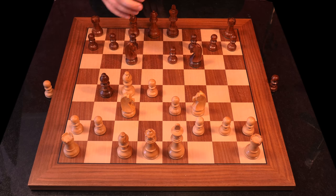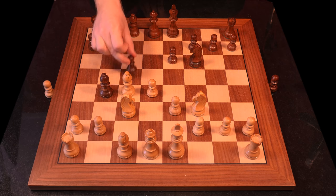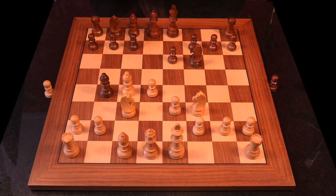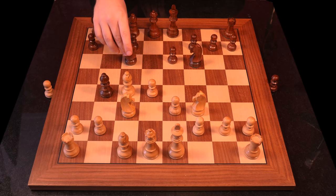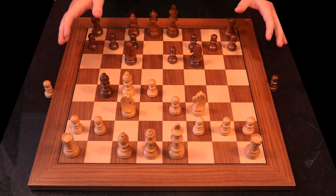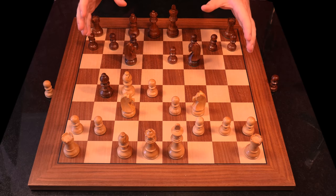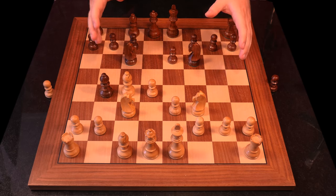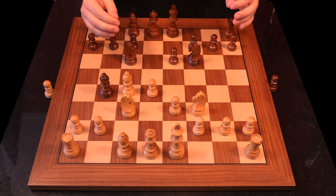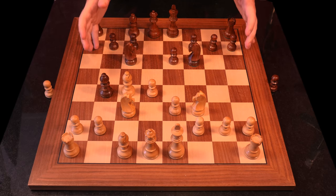The problem here is positional and strategic: she's not really challenging my setup. Ideally you would try to play something like c5 or try to mess with my setup. Against something like the Queen's Gambit you cannot just allow your opponent to do everything they want. If you get the perfect Queen's Gambit position and it's not challenged, well, you will see in this game just how deadly it can be.